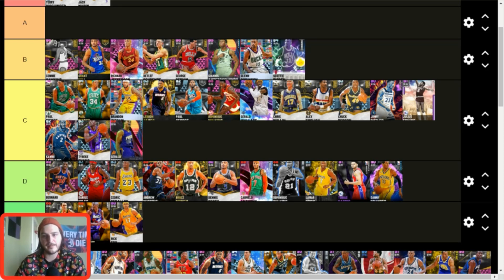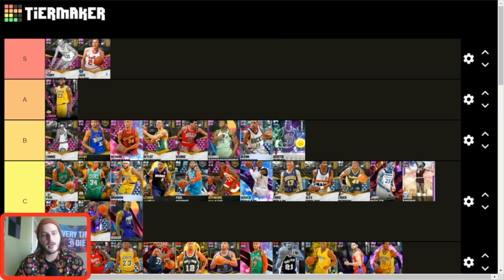Danny Granger — him and Tobias Harris are damn near the same card, but Danny Granger still has a really nice jump shot and plays well offensively, which is the only thing keeping him out of F tier — his defense is bad. Pink Diamond LeBron — A tier.